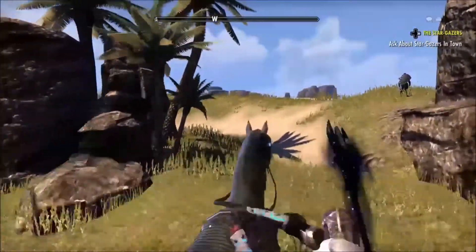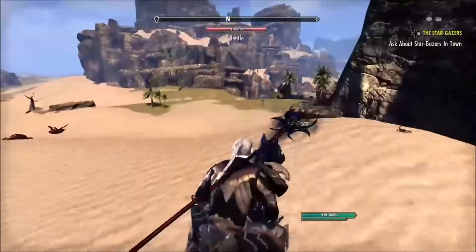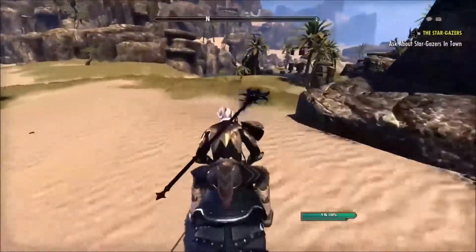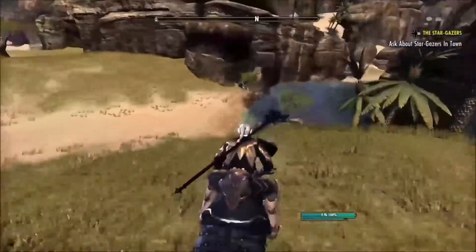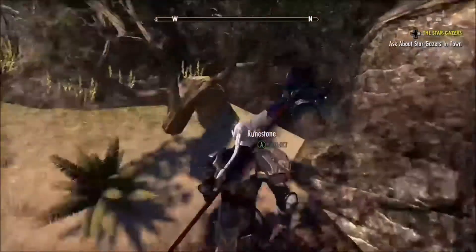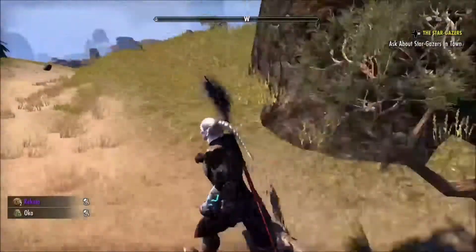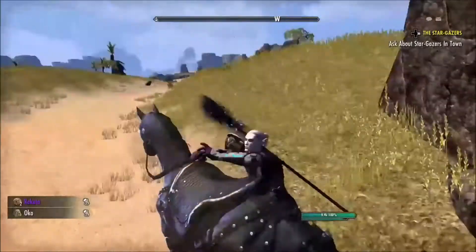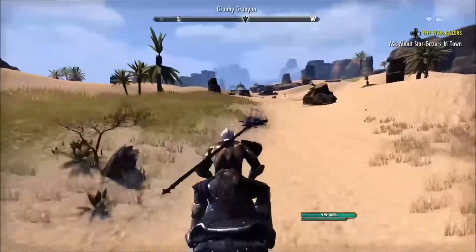Watch out for the wolves — sometimes there's wolves there and you want to miss those, they'll waste your time. Come north along this rock face, up here to the edge of the water. This one's kind of hidden here; most people don't get it, but it's normally there more often than not. Once you get it, you're going to want to head west, up the little path to this little campsite up here.